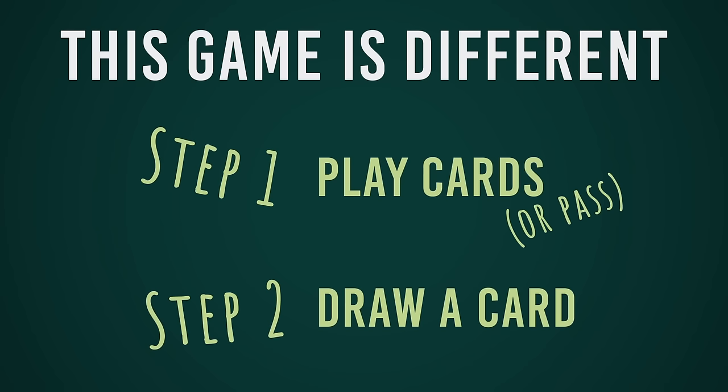Play or pass, then draw a card and hope it's not an exploding kitten. Play or pass, then draw. Got it?